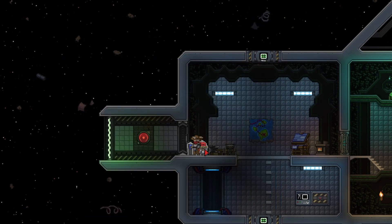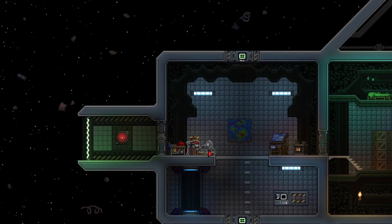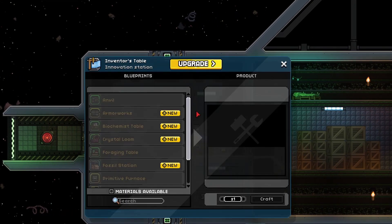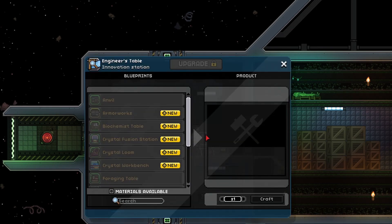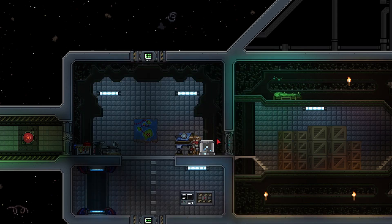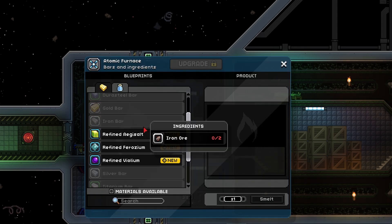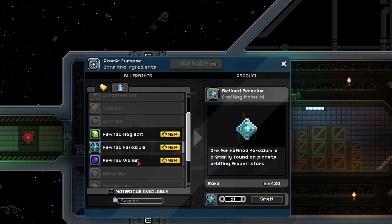Let's start with the workbench - we've got a nice workbench going. We should be able to upgrade our anvil into a forge - that's what it's actually called, a forge. Our inventor's table upgrades to an engineer's table. And then our industrial furnace into an atomic furnace. There we go. So we can actually make a handful of the bars and stuff right here and right now.